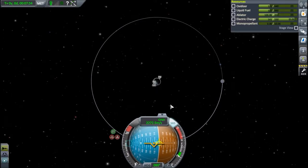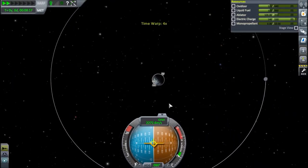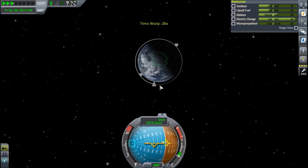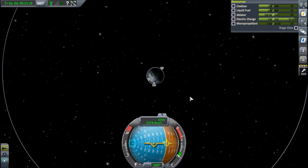No maneuver nodes, so what we're going to do is wait until we're right about there and fire the rocket prograde. We don't have solar panels, so we want to preserve our electric charge as much as possible — turning off the SAS because we don't need it right now. Let's time accelerate until we're just about there. Good enough. Quick save. Let's point ourselves roughly prograde, turn on the SAS to make sure we're stable, and fire the rocket.